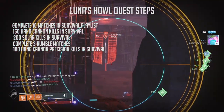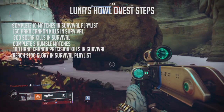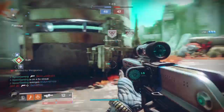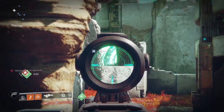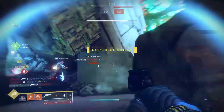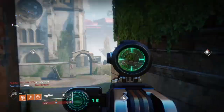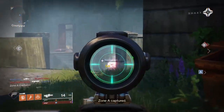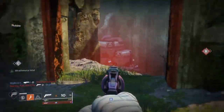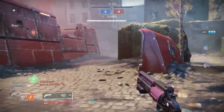Once you're done with all those quest steps, you'll reach the hardest one: reaching Fabled rank in the survival playlist. This season they did add a solo queue playlist or a 3v3 playlist, but either way you'll have to reach Fabled rank to get Luna's Howl. My biggest tip is to try and get all of the quest steps done before trying to reach Fabled rank. Get the hand cannon kills, the solar kills, the Rumble matches, and the headshot kills all before you hit Fabled, because those will not lose progress. But if you hit Fabled rank before completing those steps, it's not retroactive, and when the season ends your rank will reset — then you'll have to hit Fabled again.